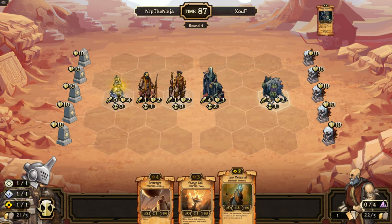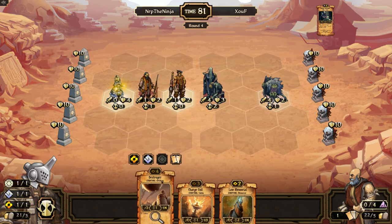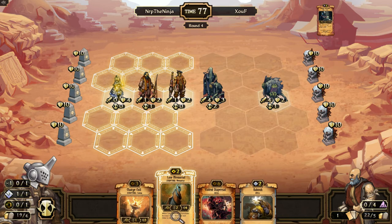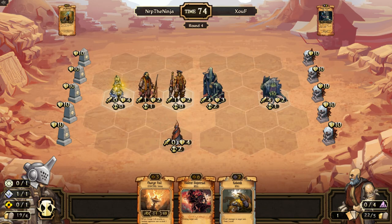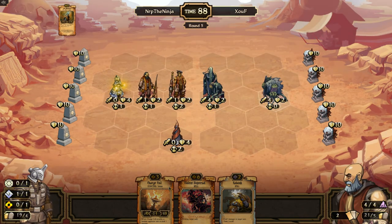Yeah, at least he's not relentless. That's actually a good draw. Or do I play Charge Coil? I'm going to stack. Kabank is pretty good. I'm going to play Law Memorial. Actually no, that was stupid — why did I play Law Memorial? I already could use Order cards. That was kind of stupid. Whoops.